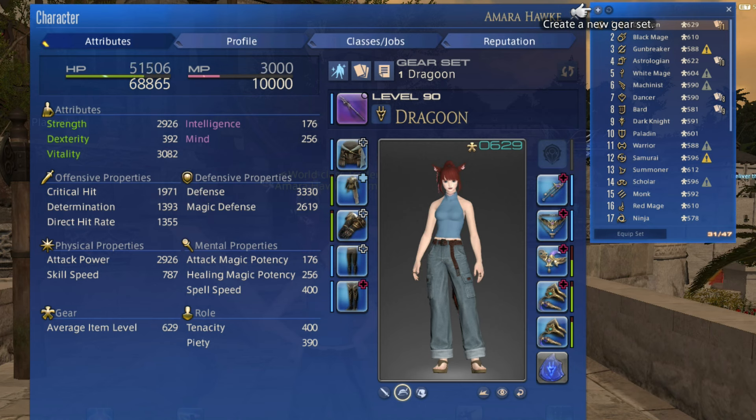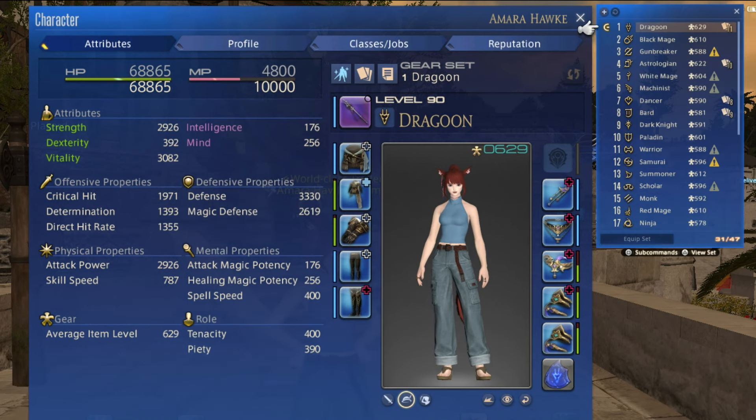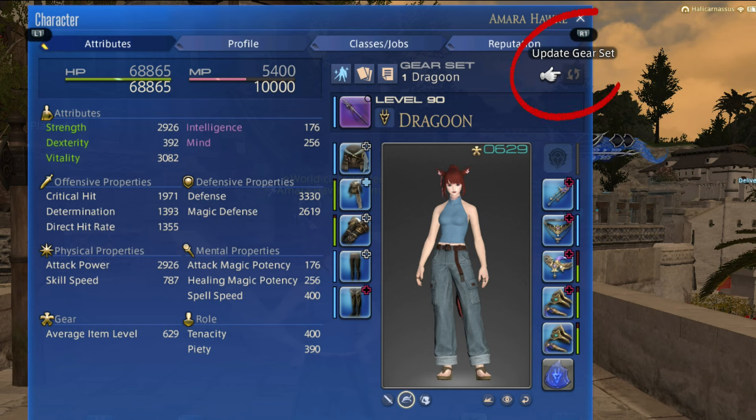You can create one from what you are wearing here, automatically equip the best gear for it here, and save it here. You can select from previously created gear sets here.